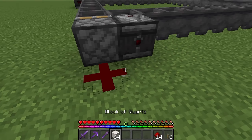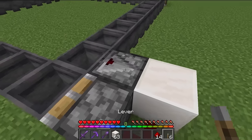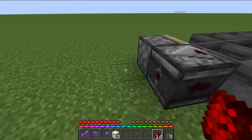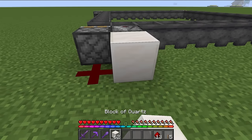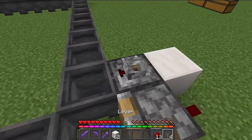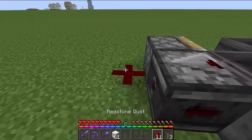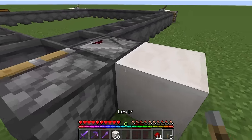Behind the piston, put redstone dust, a solid block behind the observer, and a lever on the observer. Repeat this on all four corners: dust, solid block, and lever on the observer. Third one is dust, solid block, lever on the observer, and one more time: dust, solid block, and a lever on the observer.